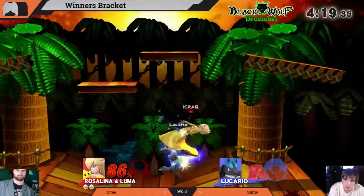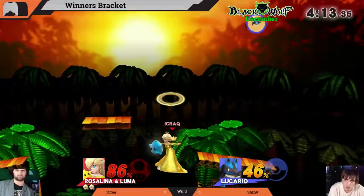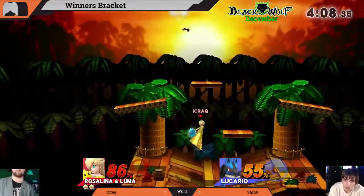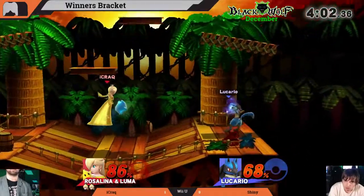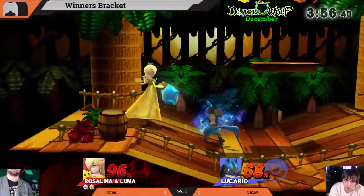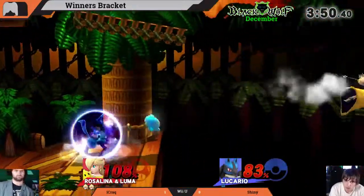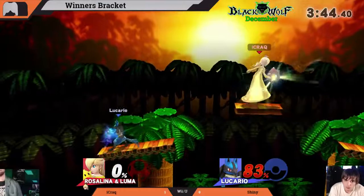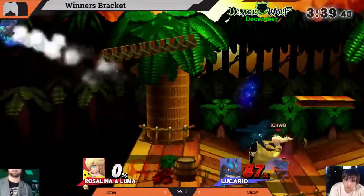Big hits there from Rosalina — doesn't look good for Shiny. Lucario is a great combat character, but he's immediately double jumping and having trouble getting back on his feet. Shiny needs to go out and edge guard. Rosalina has no hitbox on her recovery, no invincibility until she reaches the ledge — so you go out there and hit her.